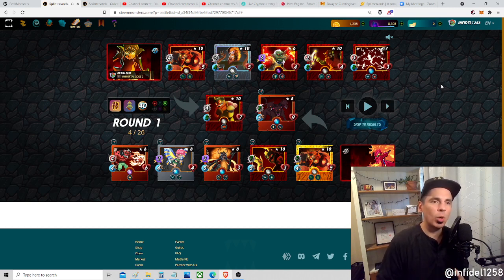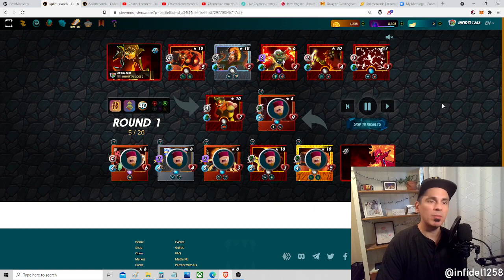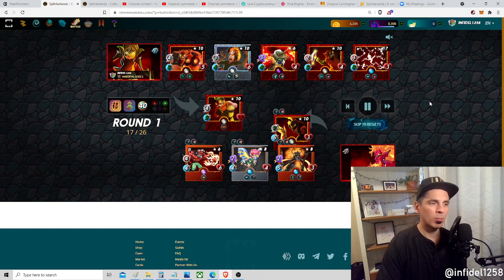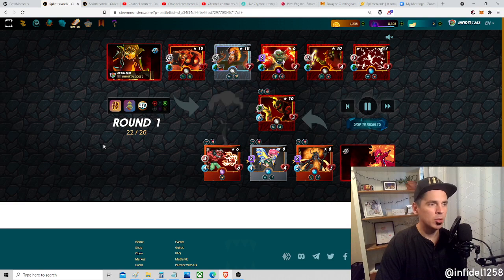Eight speed gives amazing dodge. The Serpentine Spy has six speed, so that's a 20% miss chance naturally, plus flight adds another 25% - that's a 45% chance to dodge, basically a coin toss. But with my eight speed I'm going to fire before anybody has a chance to get me. I also have blind, so it's actually a 60% chance he misses me. I stun with the second hit - and that's that. The Cerberus is like a thousand-dollar card and I just deleted it with an inexpensive Cobalt Bruiser.